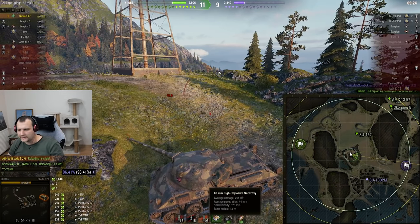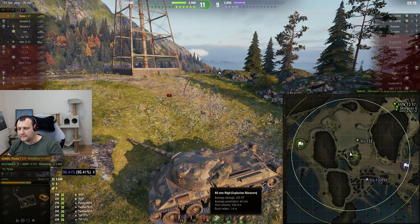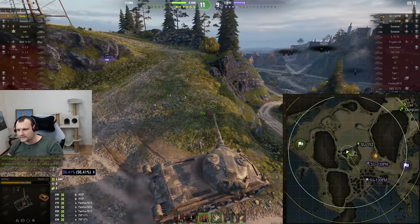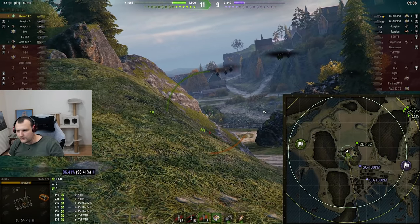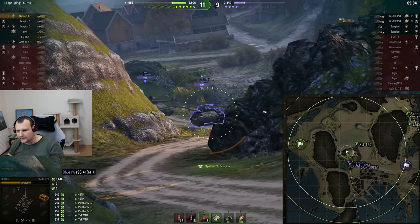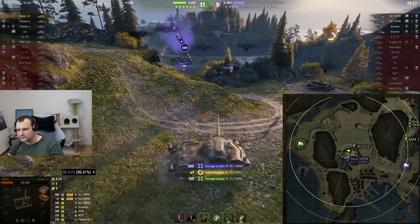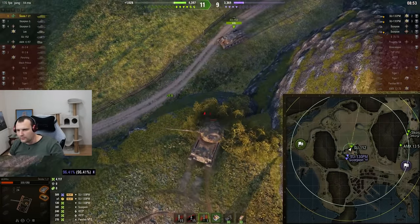Instead of making 720 alpha damage, we have closer to 900 alpha damage, plus opportunities to do critical hits. I want to see the Sue making a bit of pressure here. Mr. Scorpion is making pressure right here. Double Sue — one Sue just hit us in the face, which is not very nice. We need to figure out how to abort from this and run away.